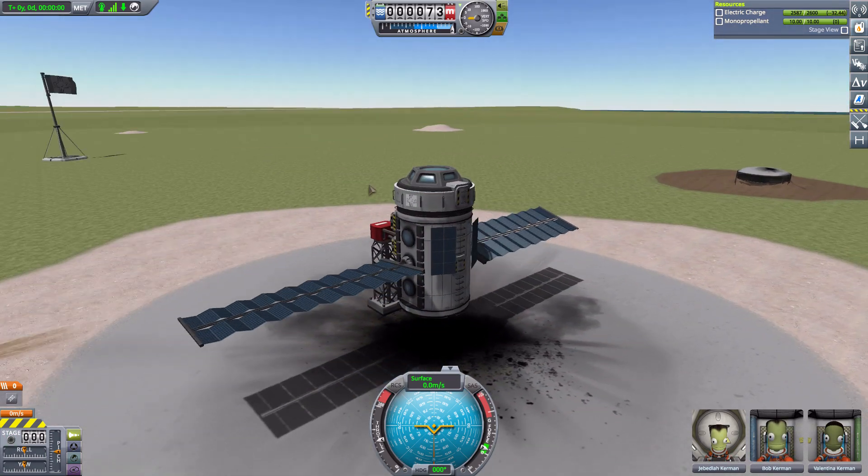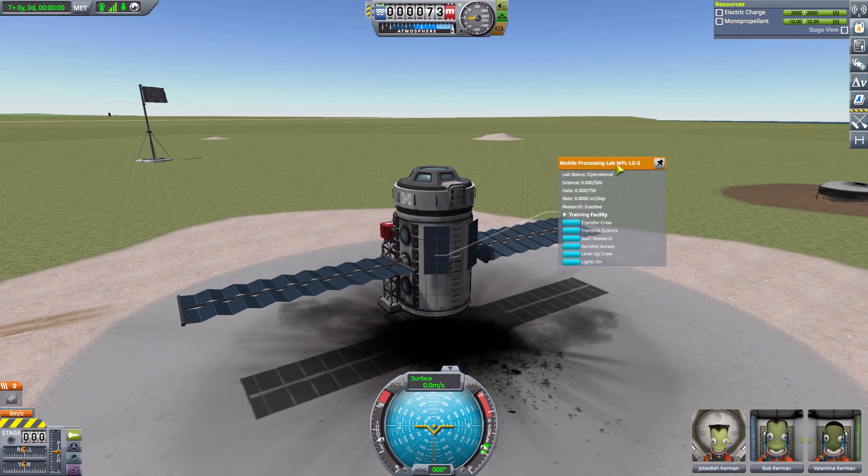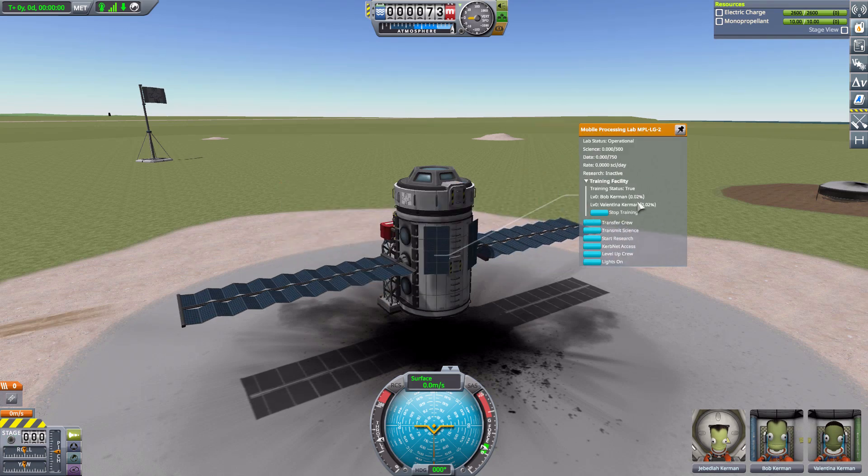Just make sure you have enough batteries for those long cold nights. As you can see, in the time I've been talking it's gotten 0.02 percent - it takes a while. In fact, to get from level zero to level one in total is going to take about 13 days. If you want to get all the way up to level five it's going to take about a year. You can hurry that along - those numbers are based on being here on the planet, but if you're up in orbit it's actually going to go four times more quickly.